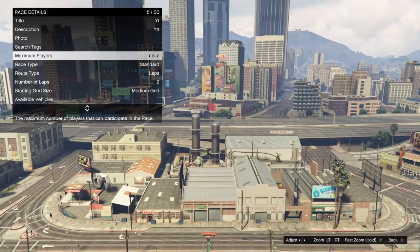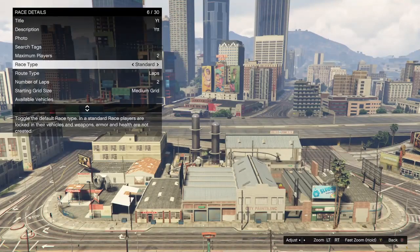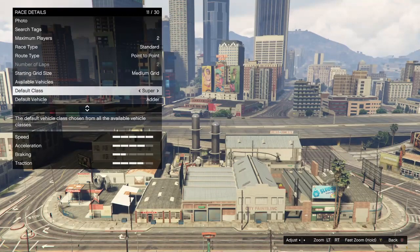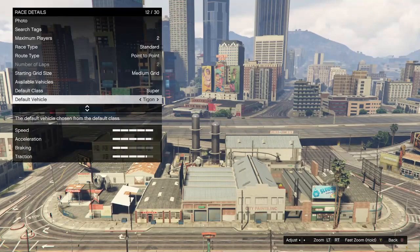Put the maximum players down to two and the route type to point to point. You can also change the car to make the race go a bit faster — that's up to you.